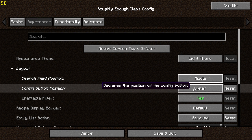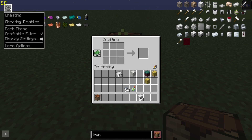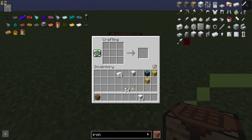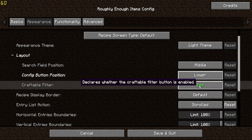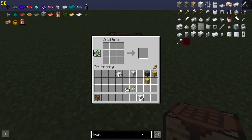You can adjust the position of the config button, and have this configuration button up at the top with the search, the showing-craftable or showing-all toggle. You can change and move a lot of the buttons around to wherever you'd like them. You can even turn off the craftable filter entirely.